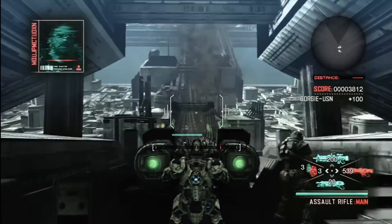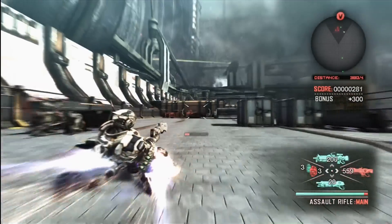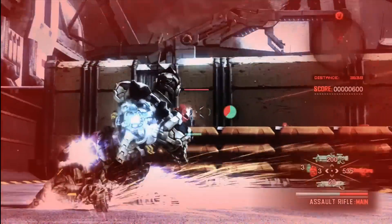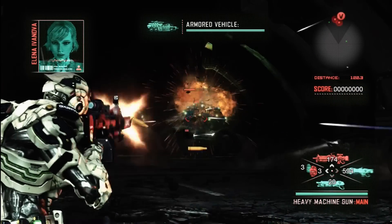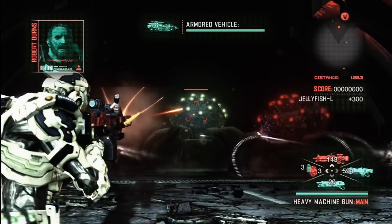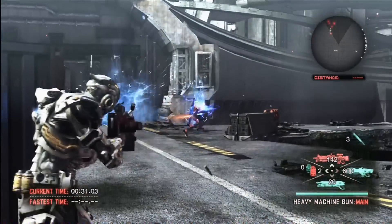Your battle suit allows for some fast-paced action as you can zip across the battlefield, slow down time, and effortlessly jump in and out of cover. You'll find a variety of different weapons to use throughout each level, from the usual shotguns and assault rifles to more futuristic types. The score system and constant action almost makes Vanquish feel like an arcade game. With crazy action sequences and epic set pieces, Vanquish will hold your attention for the duration of the campaign.